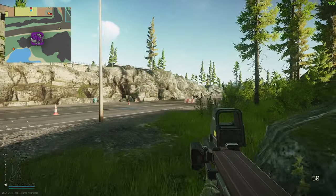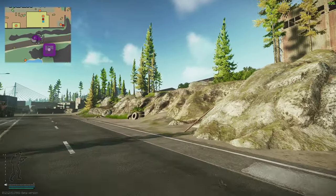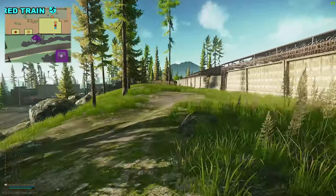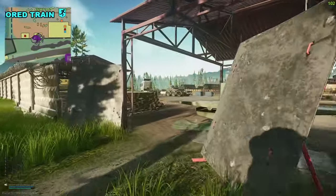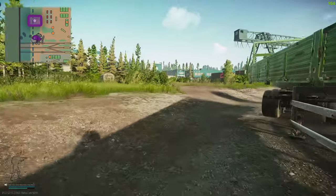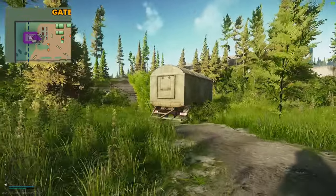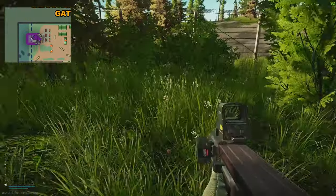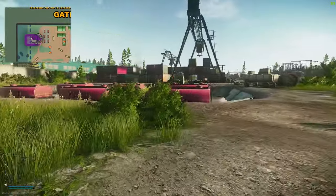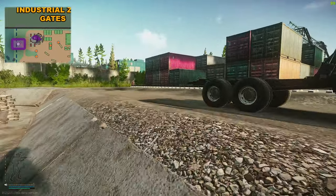Now go around the back of this little train station area and head just next to where the fuel section at the top of the map is - the one you had to mark for one of your tasks. Arriving at the top of the train area, you can see the fuel tank. Look for this little port cabin just to the left of the trailer thing. Through the bushes right here is the next stash.